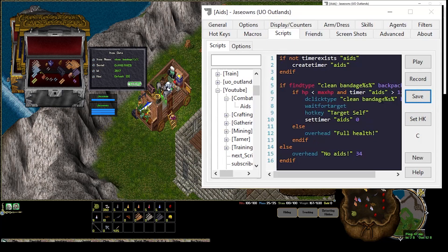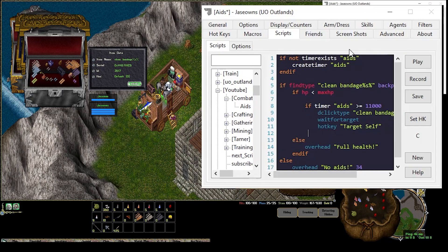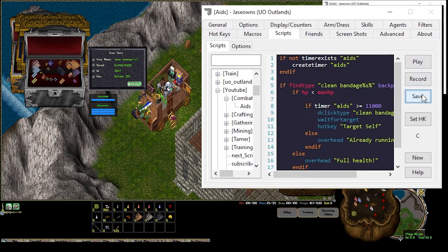I need to rearrange this a little. I want to say if hit points are less than max hit points, then if timer of aids is greater than or equal to 11 seconds, that's when we do the DblClickType bandage and target ourselves. Else, Overhead 'already running', hue 88. Save and play.